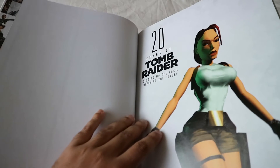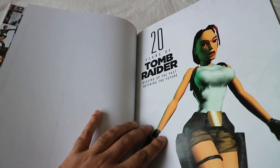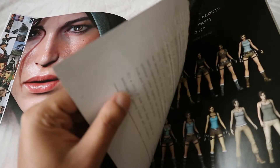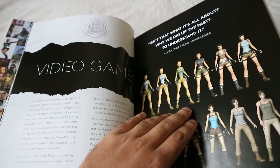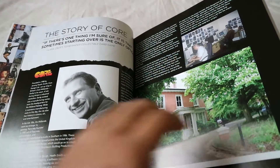Here we are — 20 Years of Tomb Raider — and this is the classic cover art used for the original PlayStation 1 game, which was released 20 years ago today. Crazy to think about. We've got a contents page, a note from the author. The paper quality on this book by the way is outstanding, very very nice. Isn't that what it's all about — why we dig up the past to understand it?